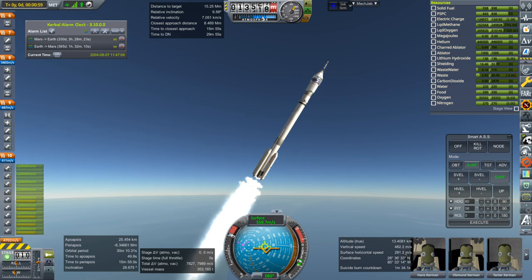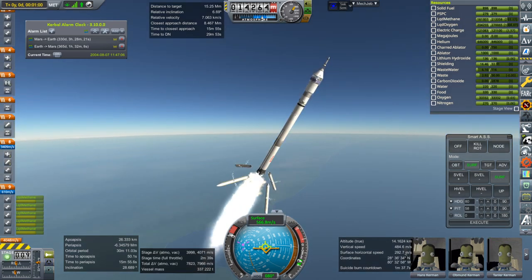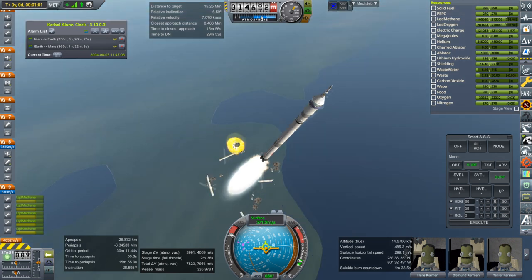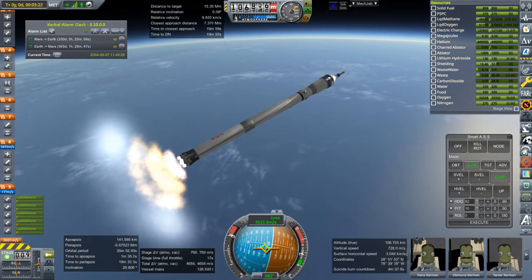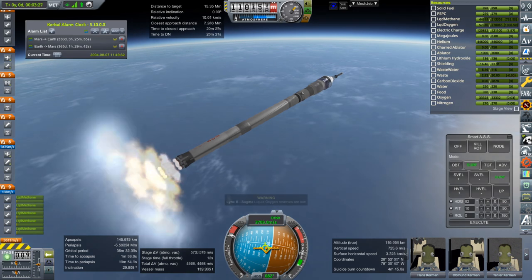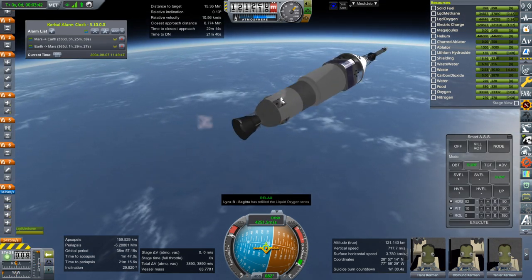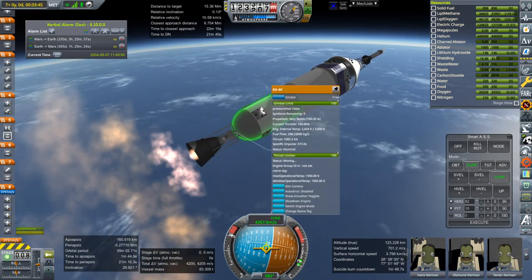The boosters are out — okay, booster sep. Oh, they got ripped apart because of max Q. We're pretty much in line with the NervaTug now, just need to hold this inclination. Okay, separation and ignition — nozzle extension check, ISP okay.